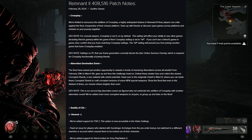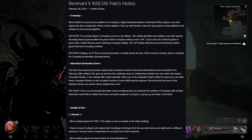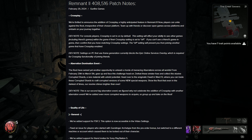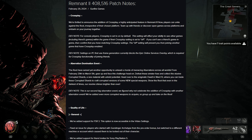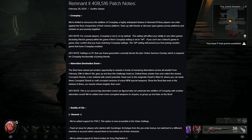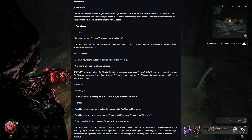On to quality of life general updates: they've added support for FSR3, now accessible in the video settings. They fixed an issue for players who started with the Gunslinger archetype from the pre-order bonus but switched to a different machine or account, which caused them to be locked out of their character. They've also added support for friend invites for Sony PlayStation 5.